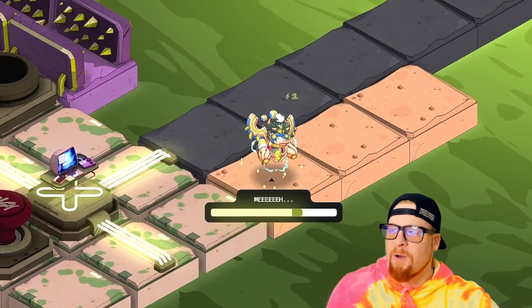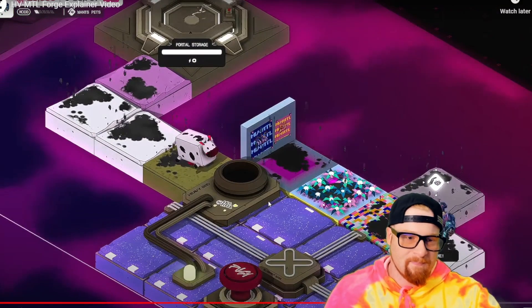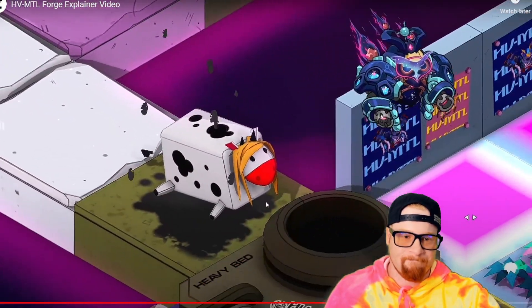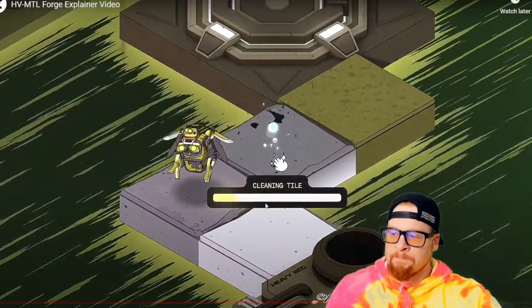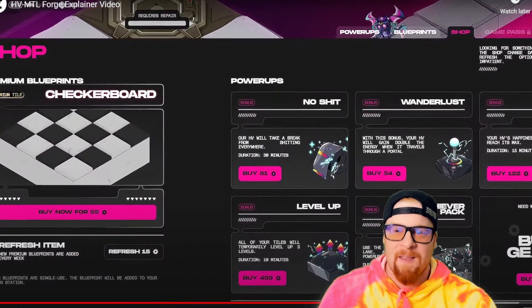Your heavy metal can excrete some sludge and you've got to click it to clean it up. Your heavy metal also likes to be pet — if you click on it you're petting it and it increases its mood. Everybody poops, including your heavy. From time to time your heavy will have an accident, but it's easy to clean by clicking it rapidly. Make sure to do so soon, otherwise it will diminish the amount of energy your heavy gets.